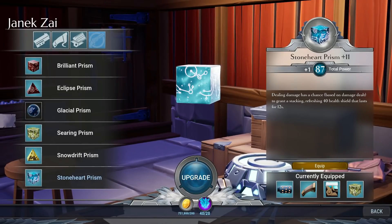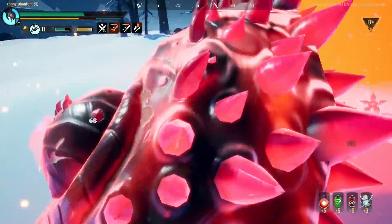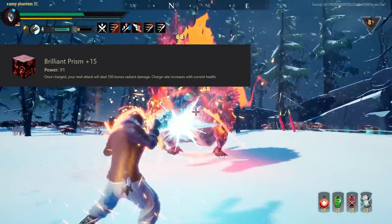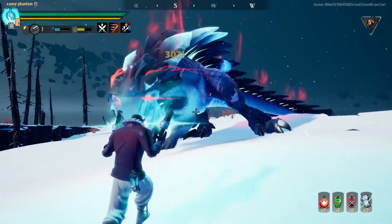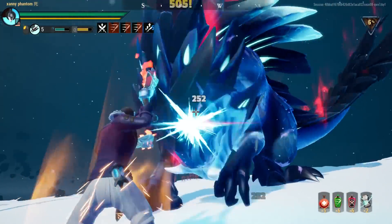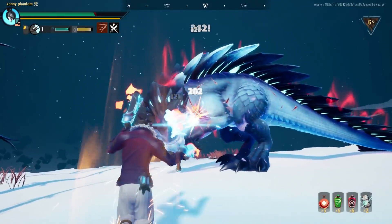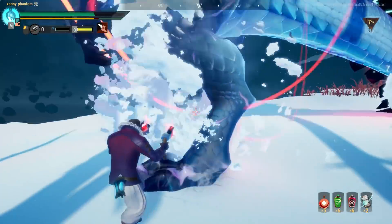Now we move on to Prisms, the bread and butter that helps tie together your build. Out of the six available Prisms, three are worth crafting, and only two of them are really worth using practically. The Brilliant Prism will occasionally charge one of your attacks, causing it to deal 550 Radiant damage every 10 seconds. If you take damage, the charge rate increases from 10 seconds to something like 25 to 26 seconds at low life, meaning you'll never want to run this Prism if you're using a build that has Iceborne, Rage, or Wild Frenzy, as they rely on you taking damage to activate their perk effects.